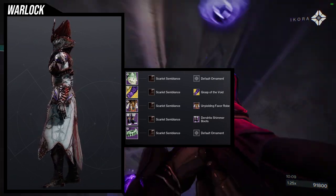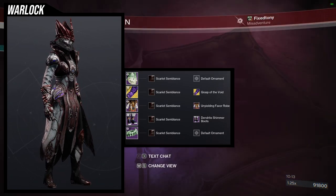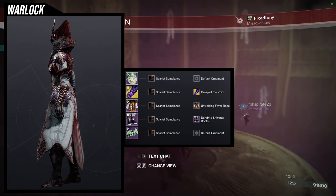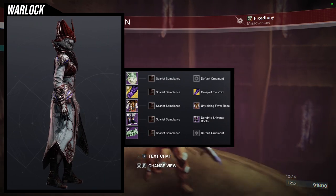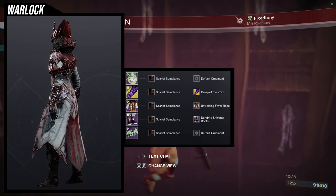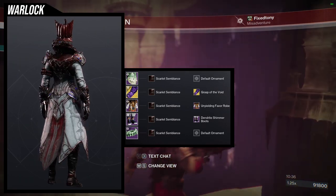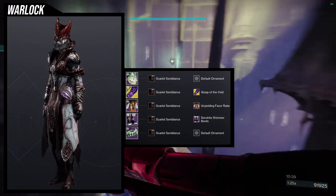For the arms we're using Grasp of the Void, which is Controverse Hold, and I think these look amazing with this set. For the chest piece, Unyielding Favor Robe, because I want to go for that royal look — like a mage advisor for a king. And then Dendrite Shimmer for a little more bougie boots, and the Veil Tithe bond. The set came out really cool, a little foreboding, like they're out for revenge.